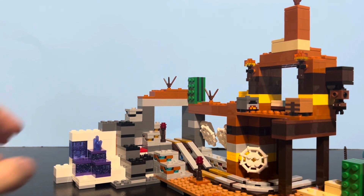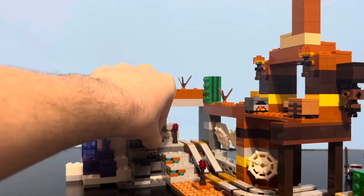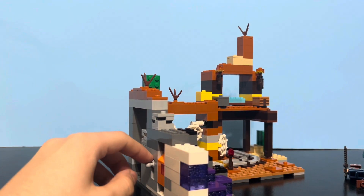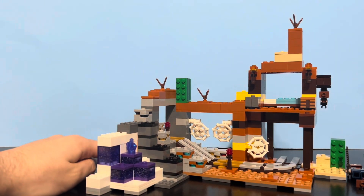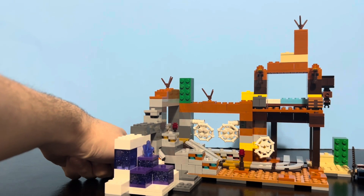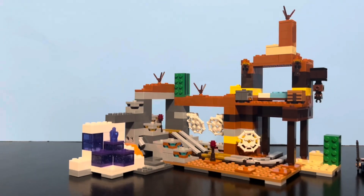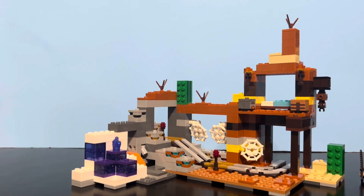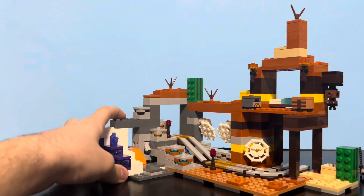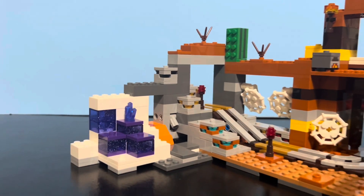Over here for the play feature, there's some TNT hidden inside this little crack. And as shown on the back of the box, there's this lever. When we flick the lever — oh my god — that's powerful. When we flick the lever, the TNT explodes and this little chunk of debris goes flying. And some lava comes out too, which actually wasn't shown on the box. So there's some lava here, which is pretty cool.